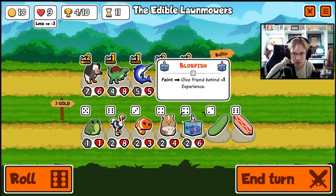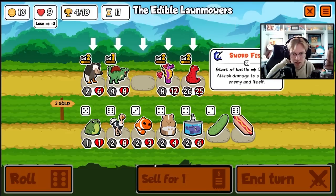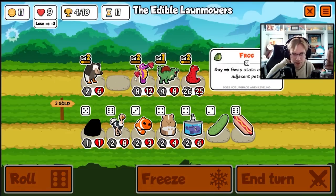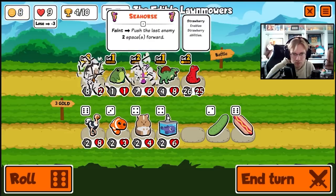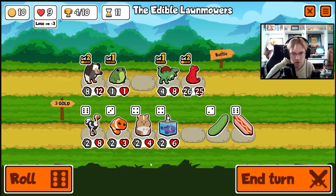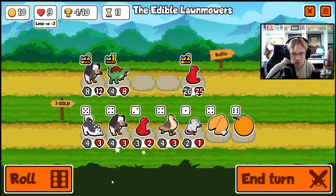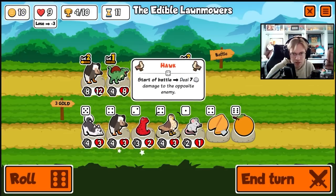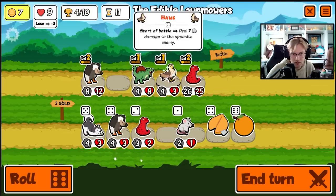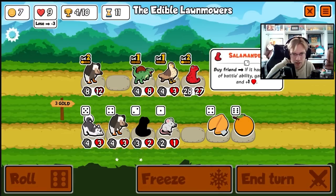Any start of battles? No. I think the seahorse has got to go eventually — we'll just swap his stats over and get rid of him. Now we want anteaters and orcas, or start of battles. Start of battle — we'll definitely buy here. Combine, get another vulture.